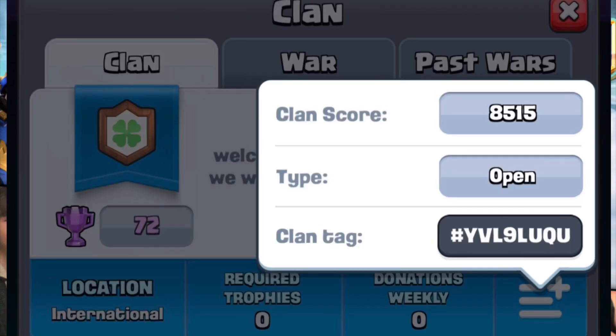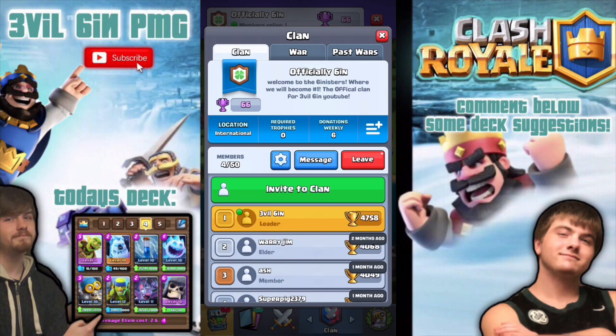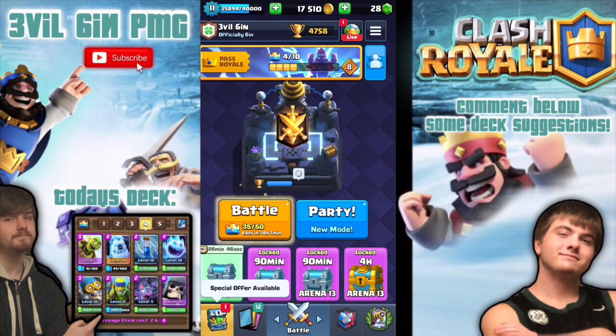Here is the clan right here — I'm gonna show you the clan tag. Pause it and go to your Clash Royale app and join my clan right now if you guys haven't yet. I need a lot of active members so we can do clan wars. I'll see you guys in the next one — Evil Sin, peace out.